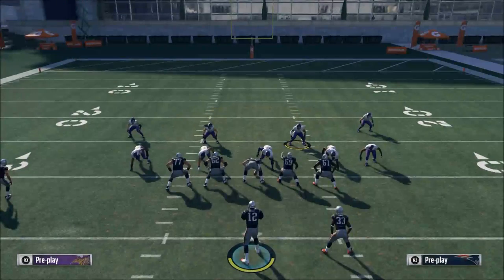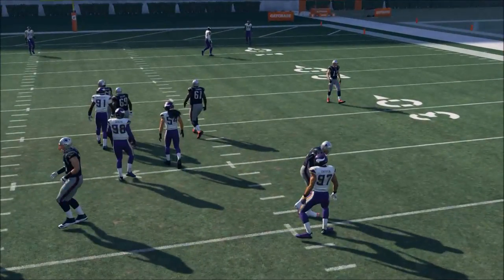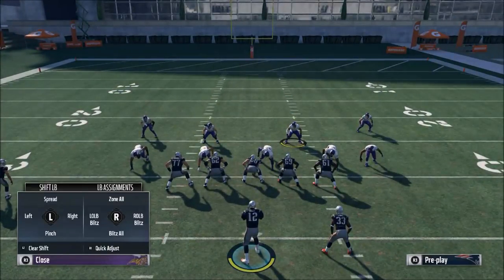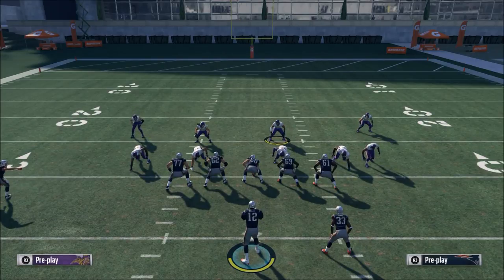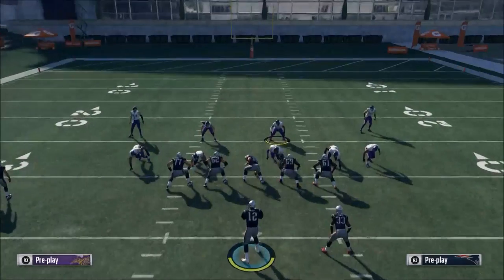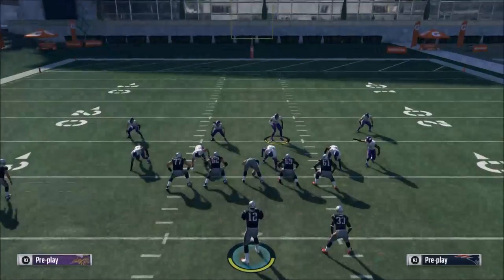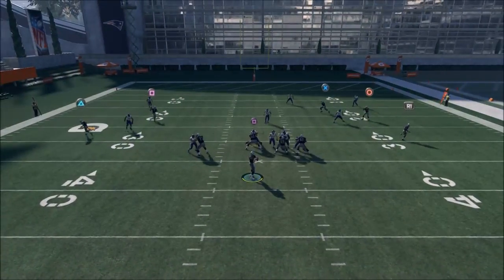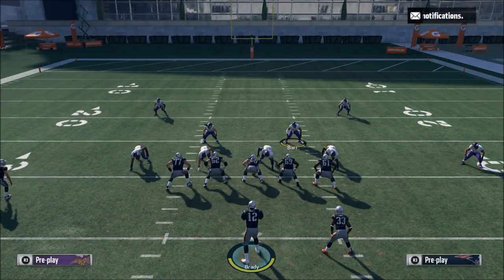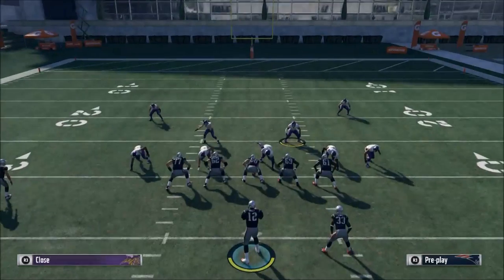This is what your defense should look like. At the snap of the ball, you're going to get some nice delayed A-gap pressure. The power of this specific defense is not necessarily the pressure you're going to generate — if you want more, you could pinch your linebackers or do a couple different things with your defensive line. But I wouldn't count on nano-type pressure. What I would count on is the simple threat of inside pressure, which means they're not going to be able to step up in the pocket. To me, that's one of the biggest advantages in this year's game.